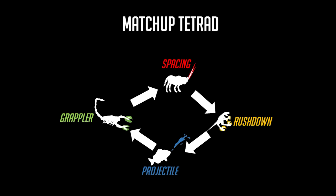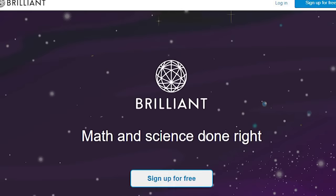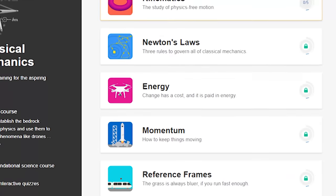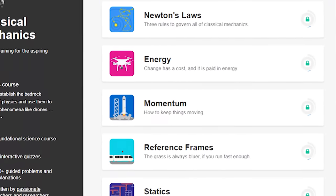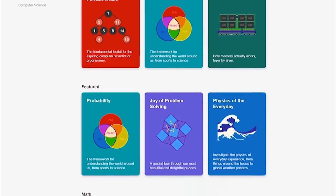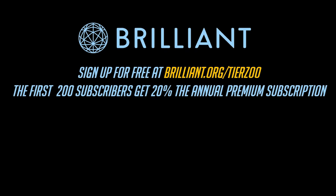I hope this guide was useful for those of you who are undecided about who to main in this game. Learning about complex topics by breaking them down into more manageable pieces is a great way to build a foundation of knowledge for yourself. This happens to be the same philosophy that Brilliant.org uses when designing their educational courses. I'm a huge fan of how they teach and have learned a lot from them. You can try their classes for free at Brilliant.org/TierZoo, and learn anything from quantum physics to game theory while supporting my work. You'll also save 20% on the annual premium subscription if you choose to get their paid membership.